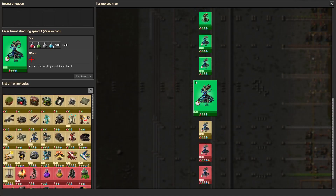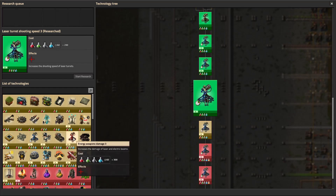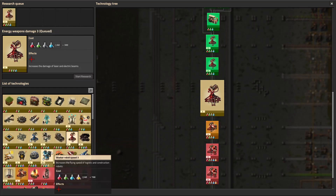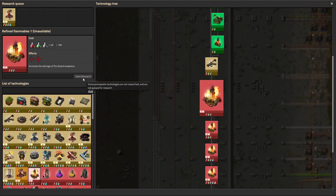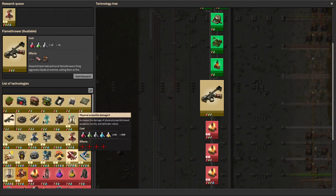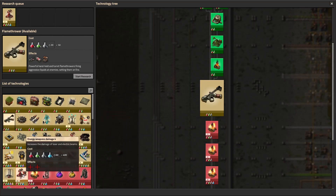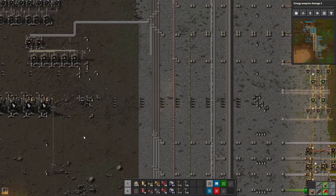I was also researching a bunch of stuff like laser turret shooting speed and things like that — just things that get me better stuff without having to talk about it. I'm running pretty low on science. I can't make purple or yellow science yet. Things like refined flammables — I can't actually do that one because I'm missing flamethrower, and I don't want to research flamethrower until I'm ready to actually do it. So that's actually it for my research — I can't research anything else until I want to talk about it.